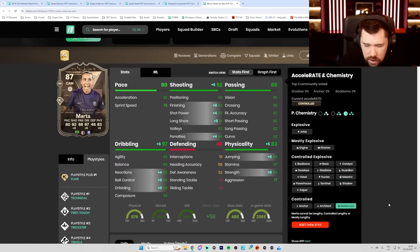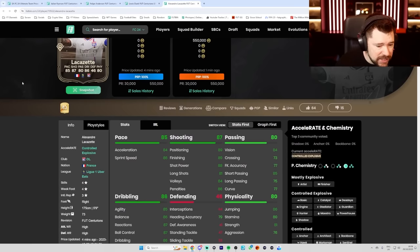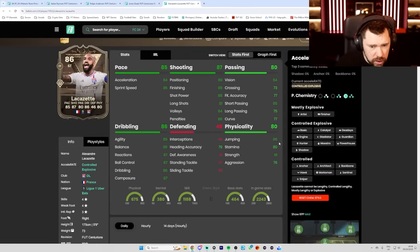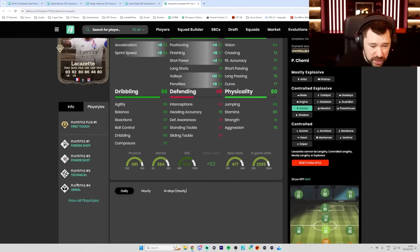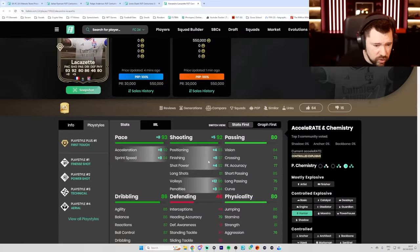A good card. I think marksman actually might be the one. Maybe you want pace, so maybe an engine. I wonder how much they're going to price this as, because it's a woman — I wonder what the price is going to be. We've been given 13 pace, three shooting, dribbling, and passing, two physical. A hunter chem style on him is probably customary. He's got finesse shot, power shot, technical, and aerial. That's a good card with the hunter as well — great pace, great shooting, decent passing, very good dribbling, and good physicals.